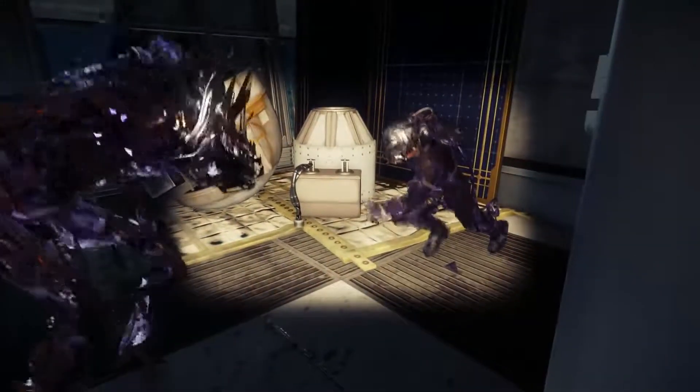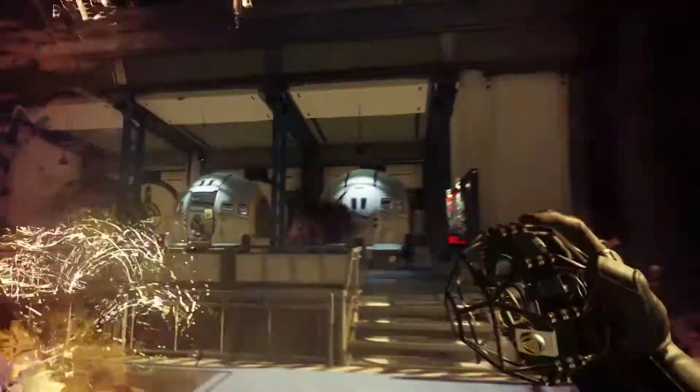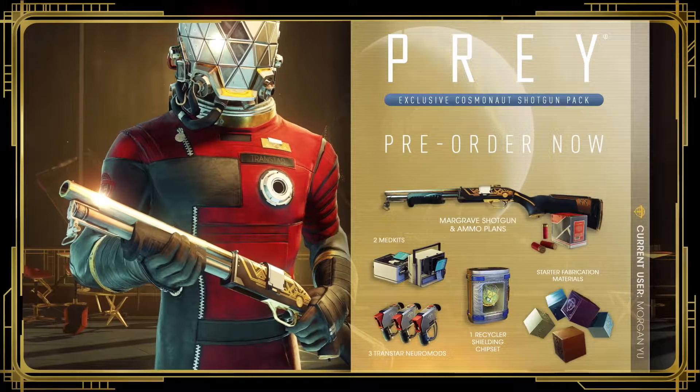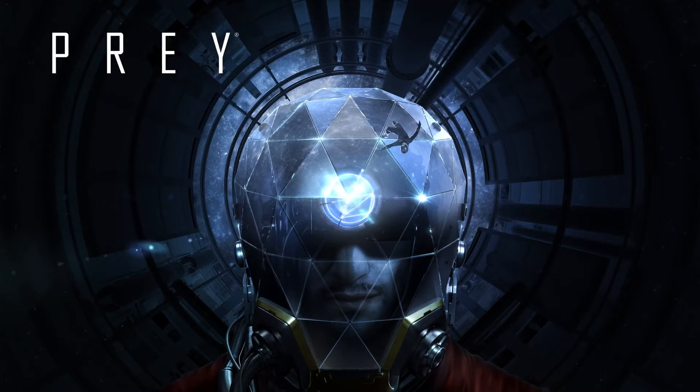Mind Jack allows you to control an enemy to work with you — a power that comes from the Telepath, which uses it on some of the station's employees. Psycho Shock is like a direct mind blast to an enemy: you project so much psychic force into their brain that you do massive damage and nullify their ability to use their own psychic powers. Ultimately, what's really important is to give players the choice of how they play, so no two players will have the same experience.